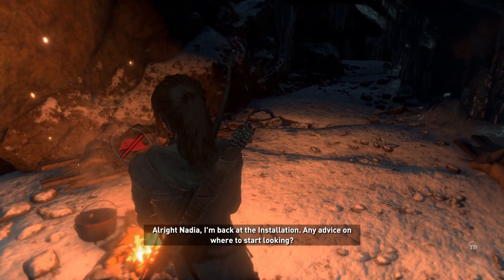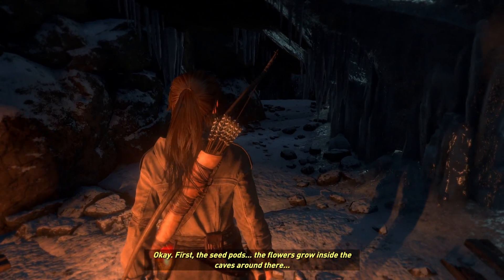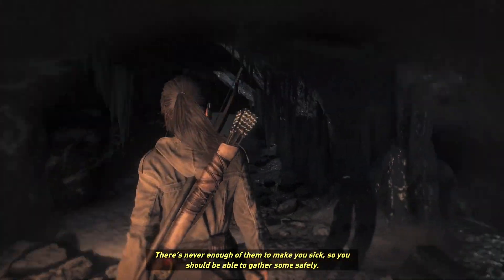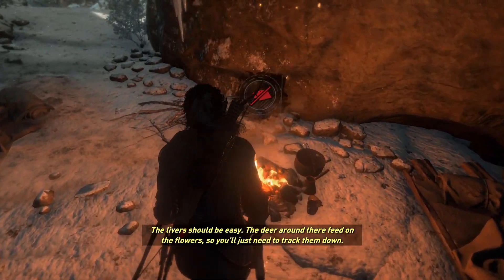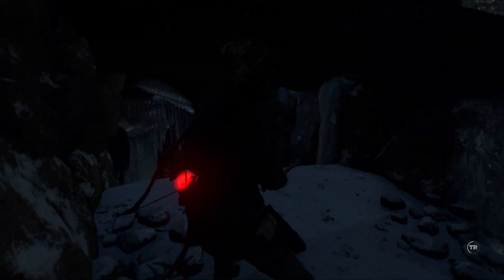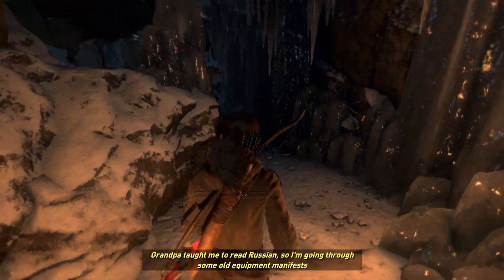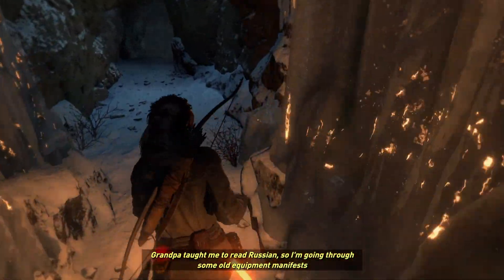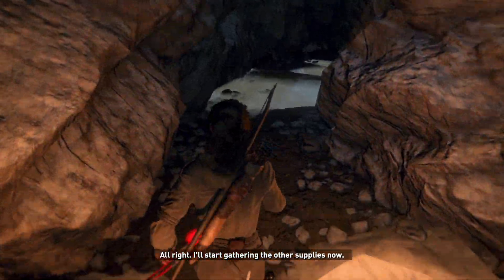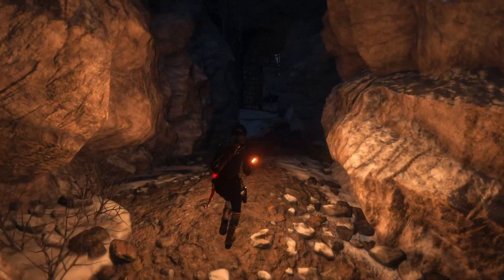Alright, Nadia. I'm back at the installation. Any advice on where to start looking? First — deceit pods. The flowers grow inside the caves around there. There's never enough of them to make you sick, so you should be able to gather some safely. The livers should be easy — the deer around there feed on the flowers, so you'll just need to track them down. As for the insecticide, I have an idea where we might find some. Grandpa taught me to read Russian, so I'm going through some old equipment manifests to see if I can find out where they stored it. I'll let you know when I find it. Alright, I'll start gathering the other supplies now.